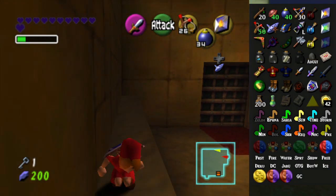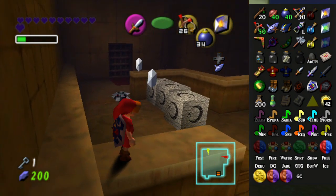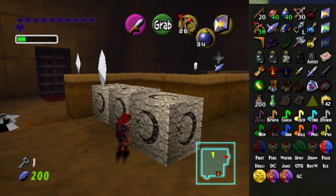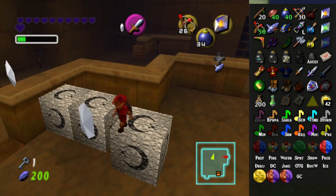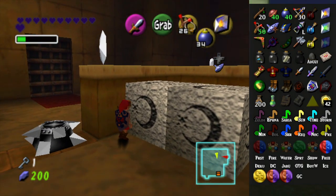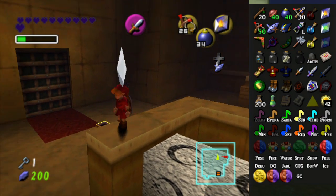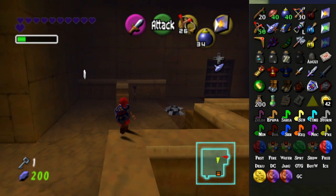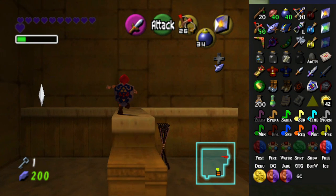Because it should be called the silver rupees chest, but there's several. It's just there to describe the room. I did it. I said words. Finally.